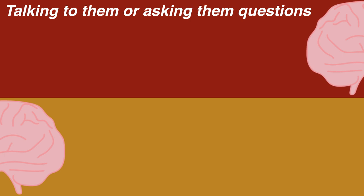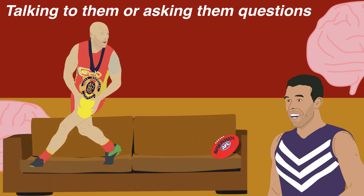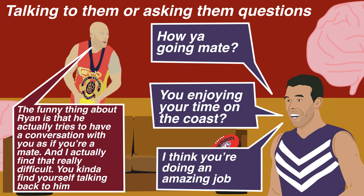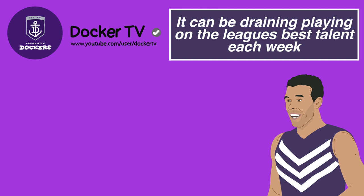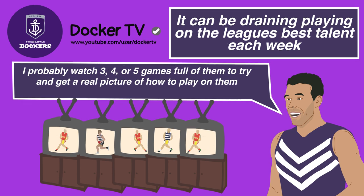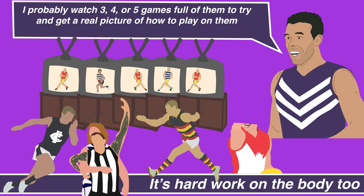Fresh off winning the Brownlow Medal, Gary Ablett spoke about Ryan Crowley's unusual style of tagging in a 2013 episode of On The Couch. "The funny thing about Ryan is that he actually tries to have a conversation with you as if you're a mate, and I actually find that really difficult. You kind of find yourself talking back to him." Crowley told Docker TV that it's draining playing on the team's best midfielder every week, and that it's his responsibility to keep up with the very best. He watched three, four or five games of his targets to get a real picture of how to play on them. It's hard work on the body too — constantly grappling, chasing, corralling, and having to put up with whatever treatment your target's teammates dish back to you.